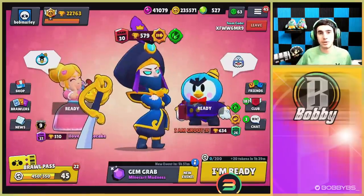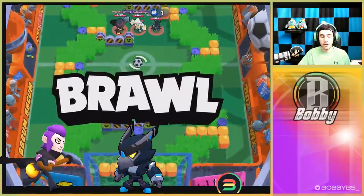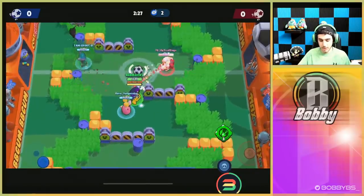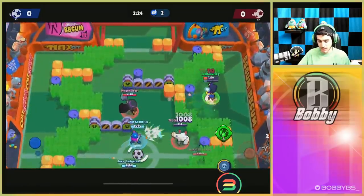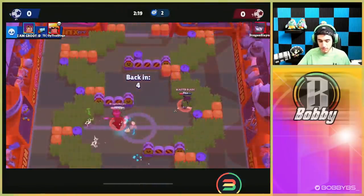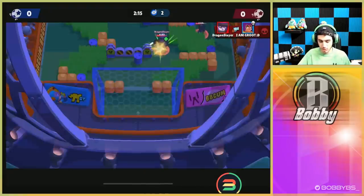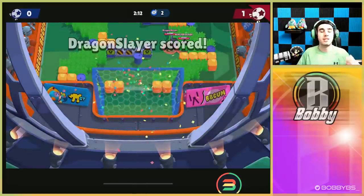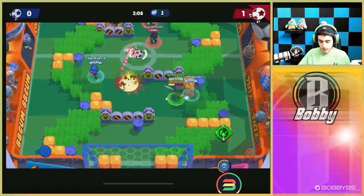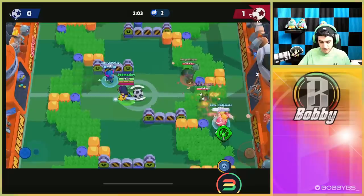Here we go into our next game — going up against another Mortis, a Crow, and a Bow. Pretty annoying comp on this map. This map is pretty unique and doesn't really have the same meta as the others. That Bow is one shot — but I'm gonna be taken out really quickly, and Fudge and Groot are also taken out. They score on us in 16 seconds, so not a great start. We're going to go down a lane this time.